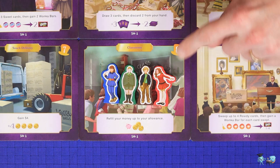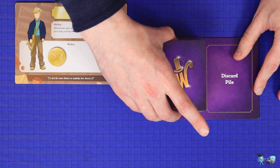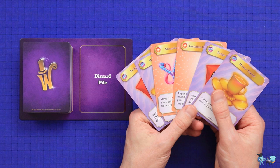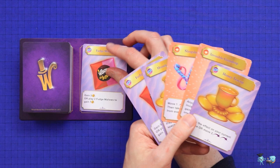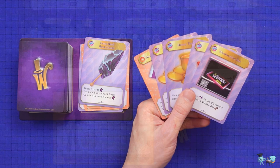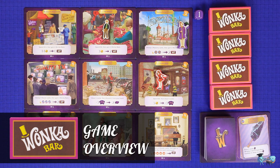Now place all of the player pawns on location 8, the classroom. Shuffle up all of the Wonka cards and place them on the draw deck space, then deal 6 starting cards to each player. All players now look at their cards. You'll choose a first player and that player must discard 2 cards to finish with a starting hand of 4. All other players discard only 1 card for a starting hand of 5. You're now ready to play.